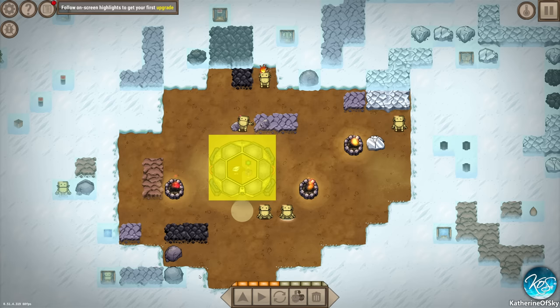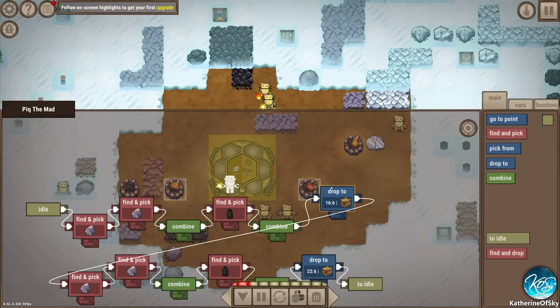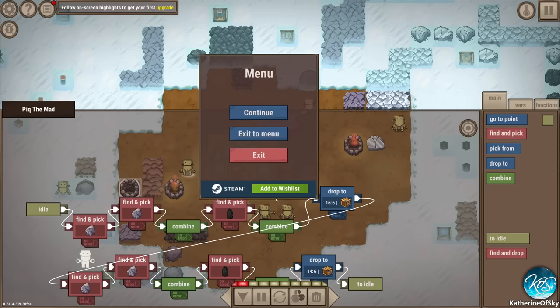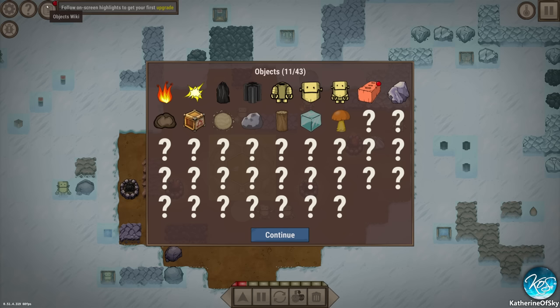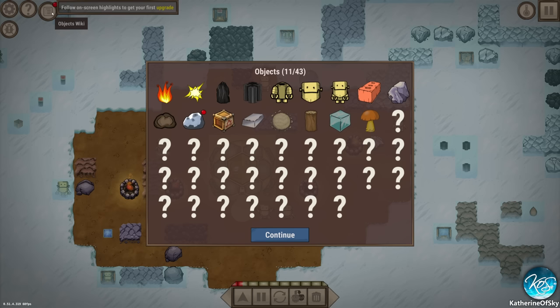Now we need somebody doing iron. We got Peek the Smart and Ubu the Good. Let's build another bonfire here - we'll have one guy serving the left side, that would be Peek the Mad. Go to that fire instead. So now we need more steel stuff - we have stone, we need to grab some iron.